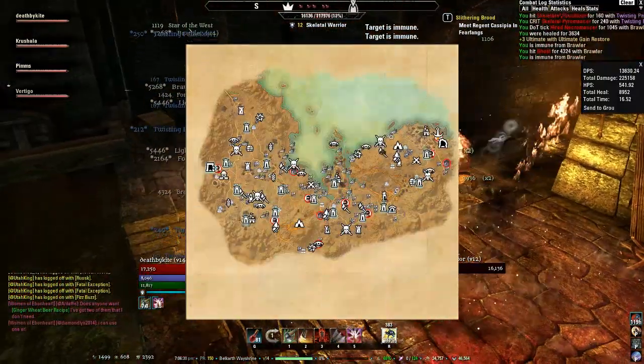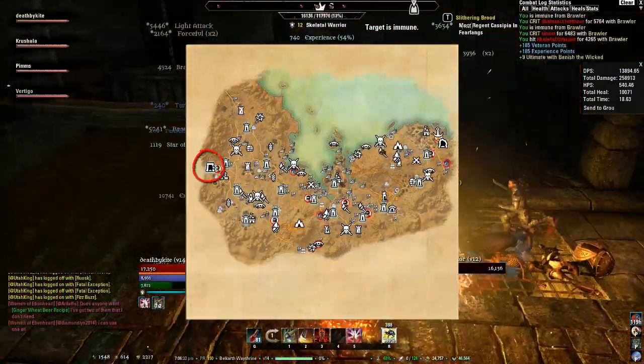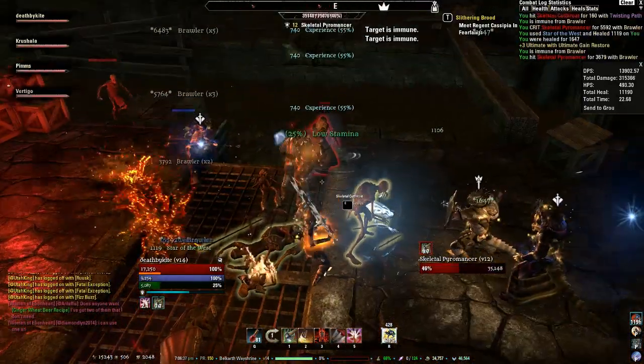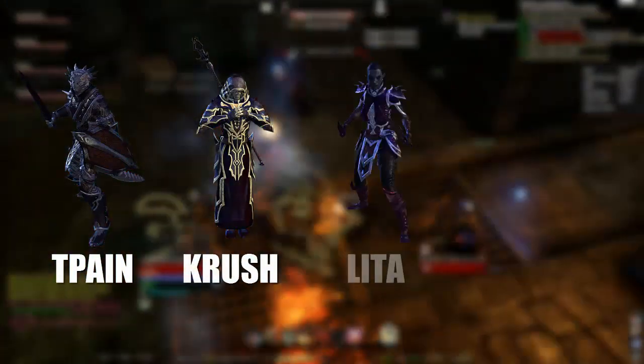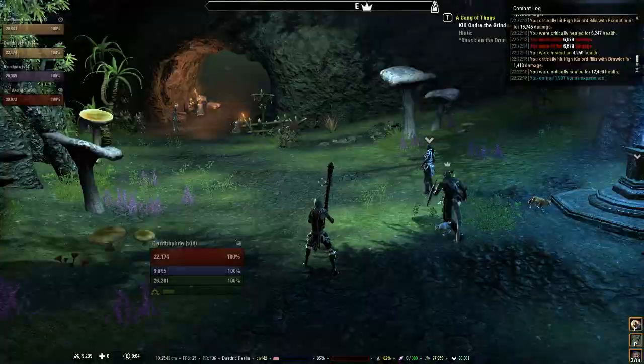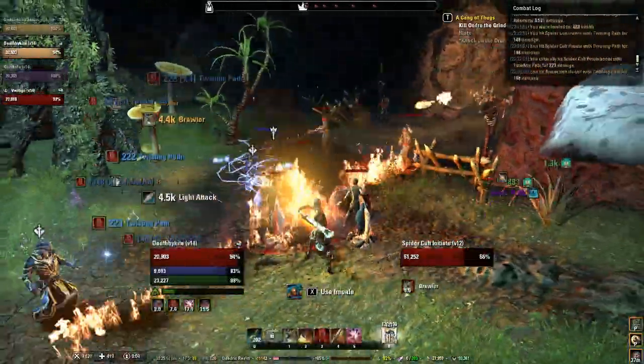Fungal Grotto is going to be the first dungeon we cover. It's located in Stone Falls on the far west side of the map in the Ebonheart Pact. For this run, I'm going to be joined by T-Pain as our tank, Crush as our healer, Lita on DPS, and myself on DPS as well. So let's get started on this dungeon run.